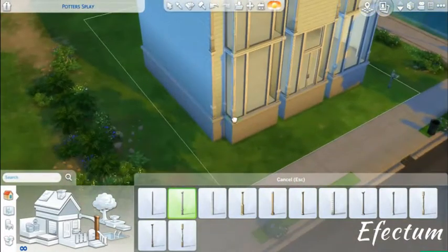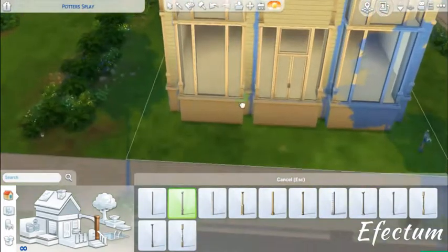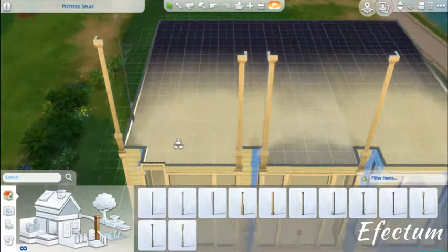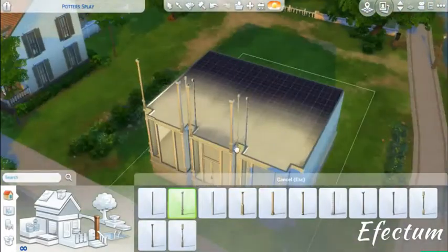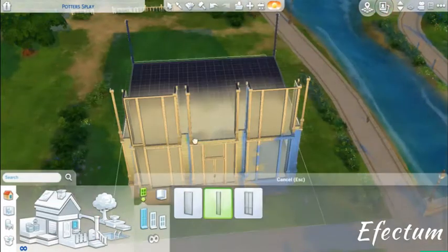The high door matches the windows better. I decided to put foundations in as well, because I feel that adds more decoration. I'm having trouble using the pillars, so earlier you saw me use a cheat — bb.moveobjects — which I talk about a lot on my channel, especially in the building conservatory video. It's pretty much a necessity.